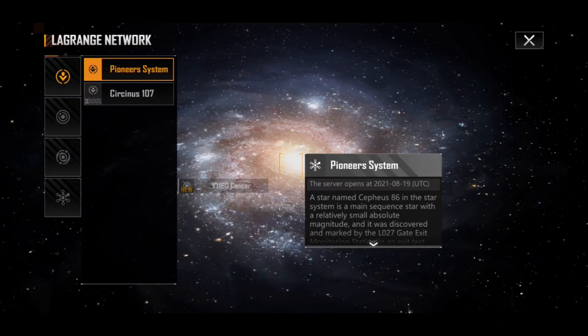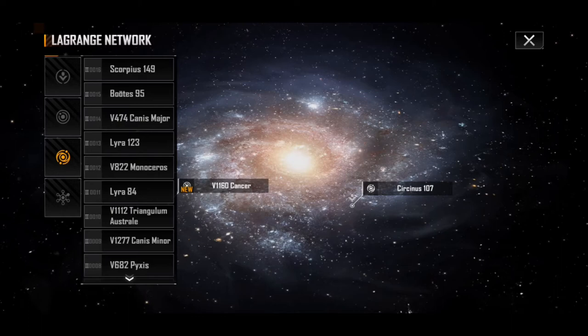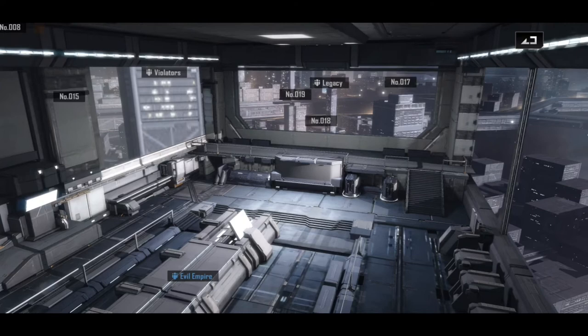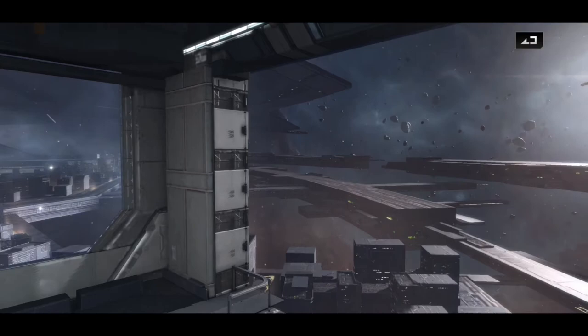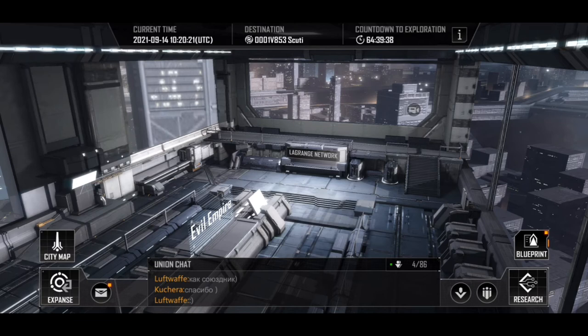Here we are at the headquarters. I'll take a look at the Lagrange network — you can see we have some other systems listed here. There's one I wanted to point out, Lyra 84, which I think had a visit to the Pioneer system already because there are unions in here that have purchased properties. Taking a quick look at our view of the city: you can see there are other people and other unions here. The buildings labeled number 19 and 18 are unreserved properties — we'll take a look at property reservation in a moment. There's a nice lens flare going around by the star. We've got local chat and union chat.